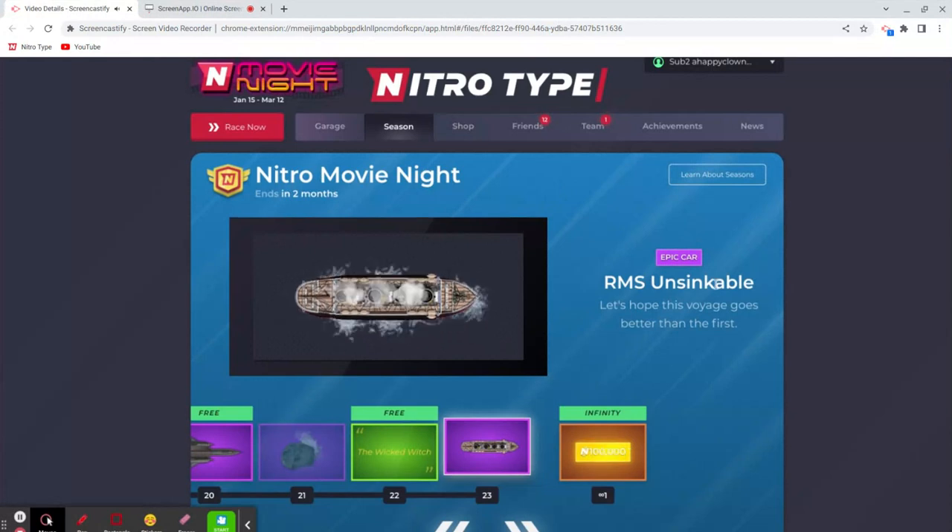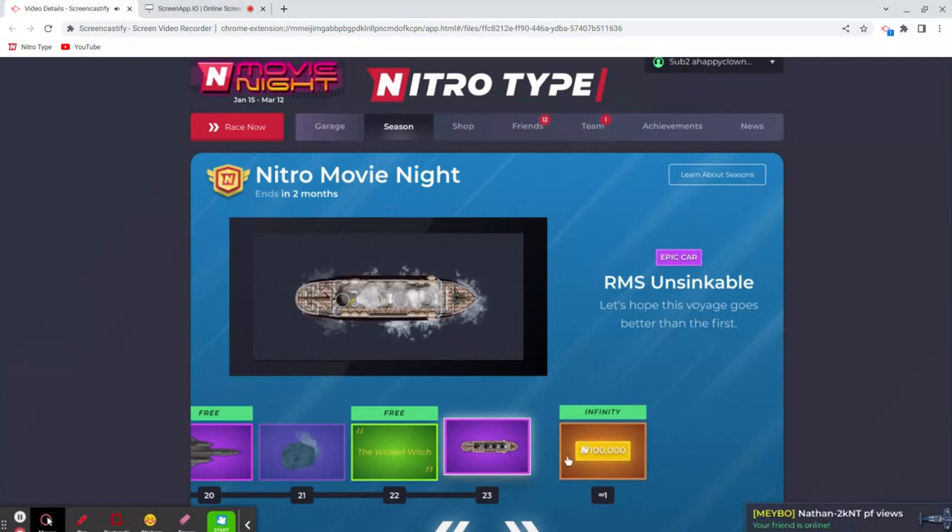The RMS Unsinkable, which is actually similar to the Titanic. I really do like the steam vents coming out on the top of this boat — this is top notch. I think it's probably number one of all the boats. I love the little title: 'Let's hope this voyage goes better than the first' — that really gives me a good laugh. I'm gonna put this one nine out of ten. Pretty quality car.